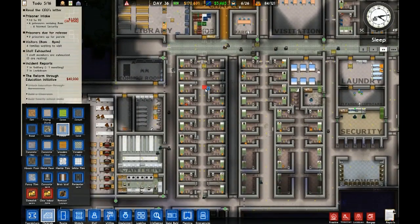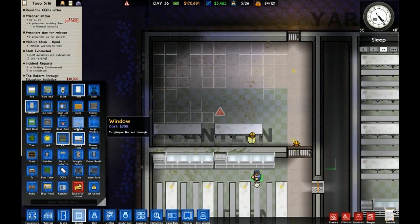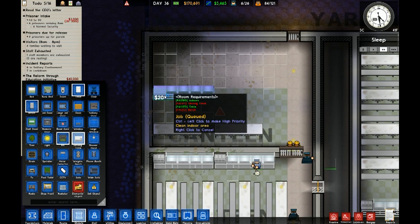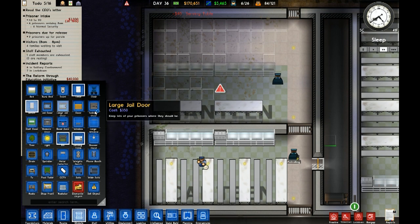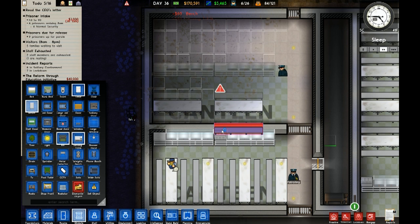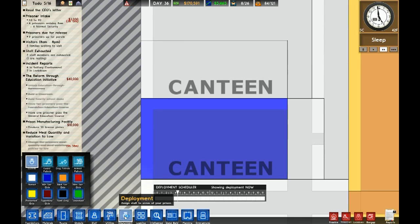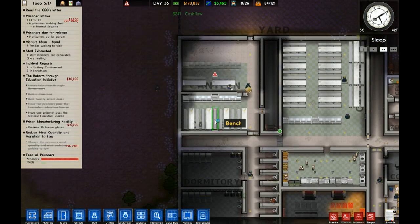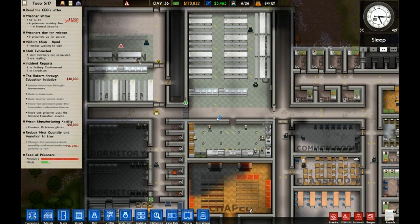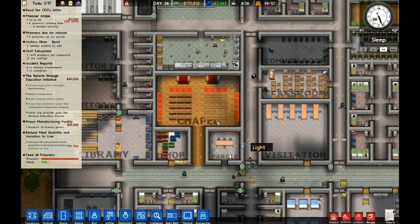Yeah — I definitely need to get this repaired immediately. Last thing I want is some yahoo running out and leaving. Okay, at least everybody's asleep, which is a good thing. We're going to get this serving table put in here, and another couple of benches. We could turn those the other way if we get a bunch of protective custody guys, but right now I don't foresee that happening.